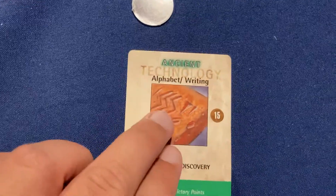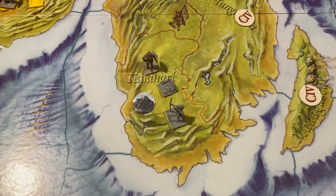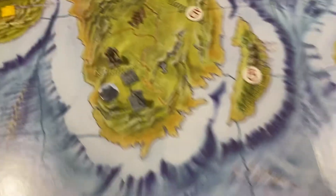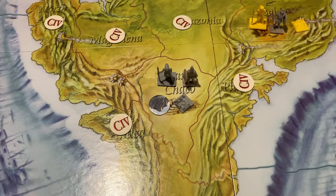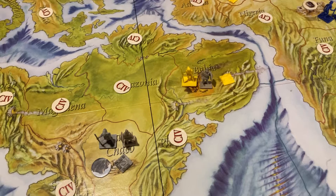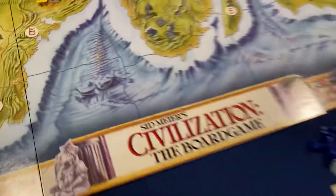And finally, gray starts off with Alphabet and Writing, and they got a really crappy start. Here in South Africa, all the way at the Horn, they got mountains — so they can only build a village, and that's it; they can't go any bigger. And then in the middle of South America, another mountains, which makes sense. I think yellow and gray are going to have a lot of conflict trying to fight over what they've got.